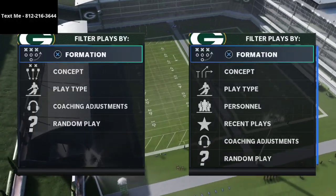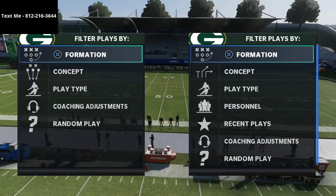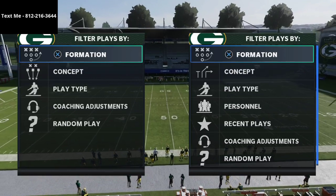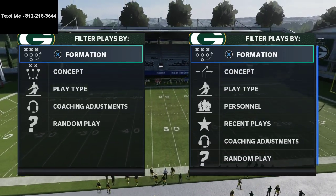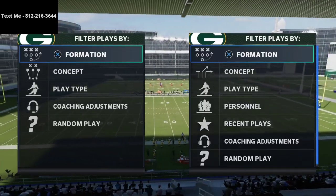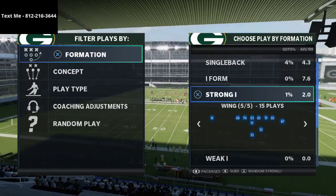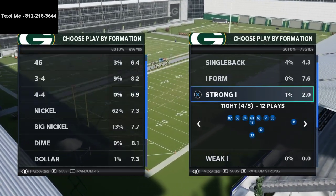In this video I'm going to show you the best goal line offense in Madden 21. It comes from the Run Heavy playbook and this is an extension of my offensive ebook out of Run Heavy, which primarily focuses on Bunch Tight End. This is my go-to offense for scoring inside the five yard line in Madden 21. My channel focuses entirely on how to become a better Madden player through tips and strategies just like this one.